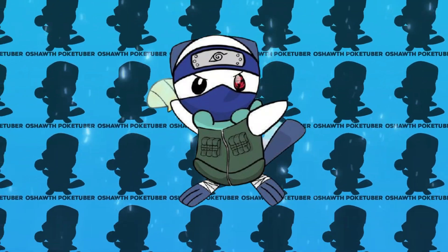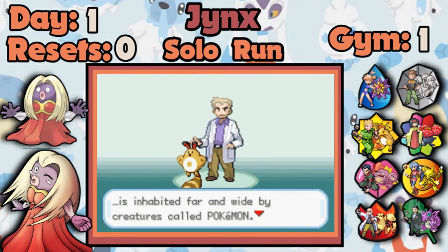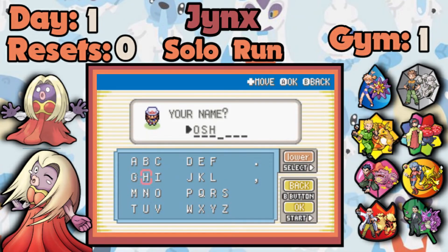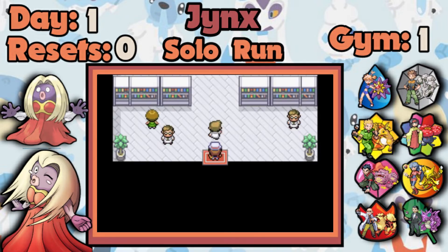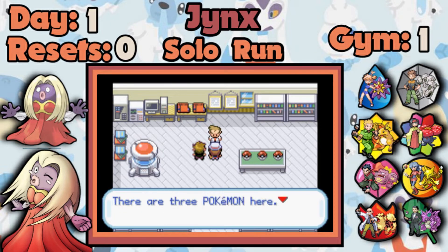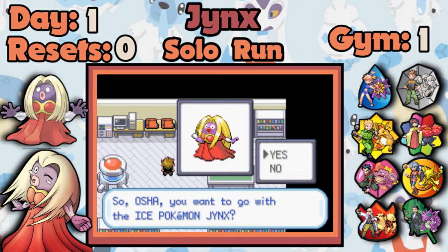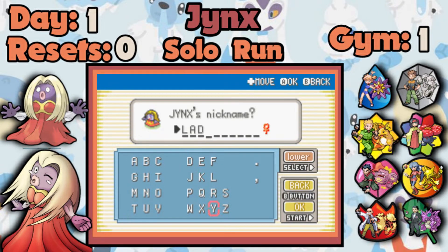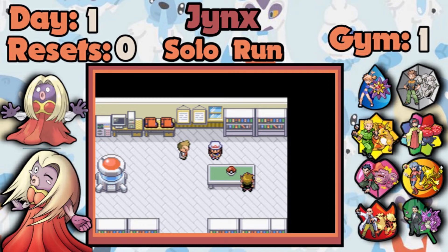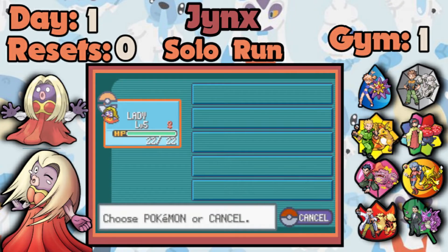So let us see if it is worth it — how good was Jynx in Fire Red actually? We begin our run by starting our game and naming ourselves Osha, obviously being the girl character. Then we name our rival Censor, because Jynx has been censored a lot throughout the years. We pick our free potion, change to set mode, turn on the vital animations, and move from there. I replace one of the mons to get Jynx, and I name Jynx 'Lady' — look at how pretty she is.